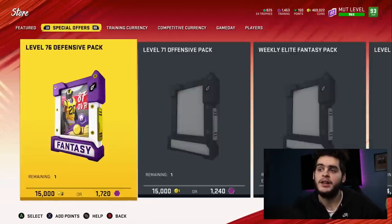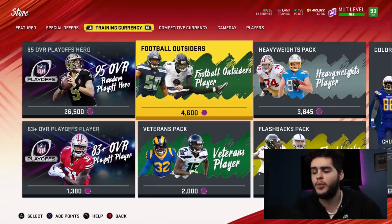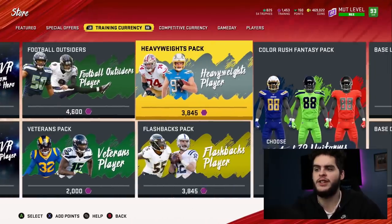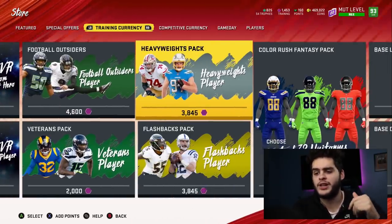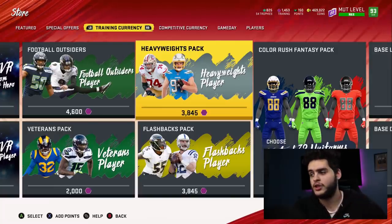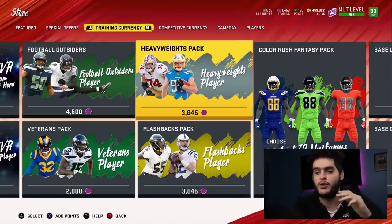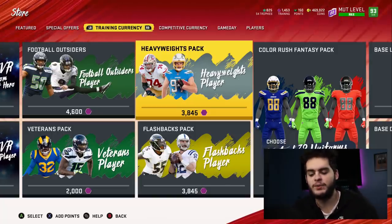Now if you really want to go for it all, you could always open some Football Outsider cards hoping you hit big on the kicker or something and just sell it. But heavyweights seem pretty safe because they're 88 no matter what — you're definitely guaranteed an 88, which is great. So it's up to you: the coin route where you directly sell them, or doing the set. The set's a bit safer, the set might be a little more tedious, but the coins are easier. This method is pretty foolproof guys.